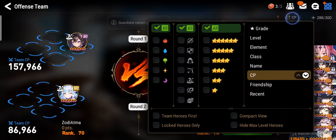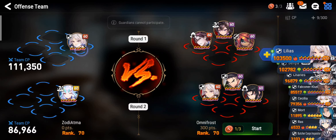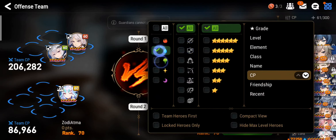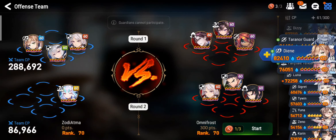I think I'll bring my Lilius and Senya into the first battle. I also want to bring an attack buffer to further amplify their damage, so I'll bring Deanna. I think Deanna's pretty good here.